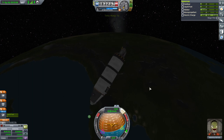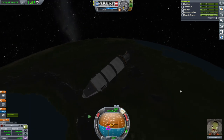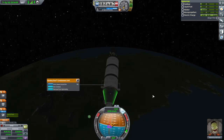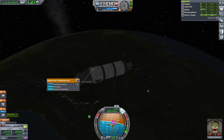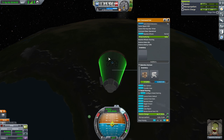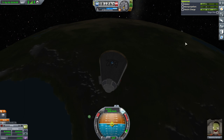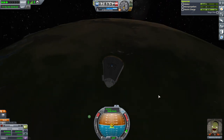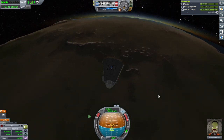Letting go of the stage. We should have all the stuff — lots of juicy science, right? 10 data — that seems less than I was looking for. I'm going to make the reaction wheel a little bit less touchy so I can better hold retrograde. I like to not just trust the atmosphere on this, having had past experiences where the atmosphere has done me wrong.